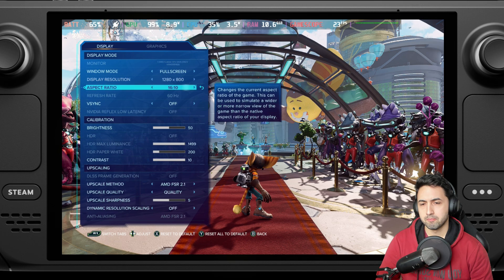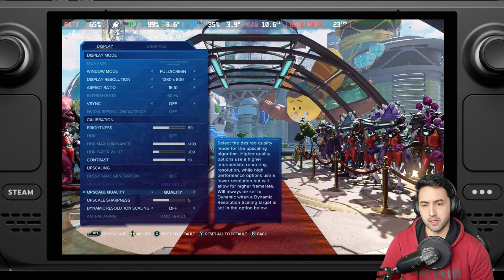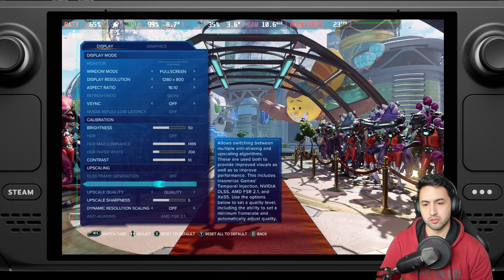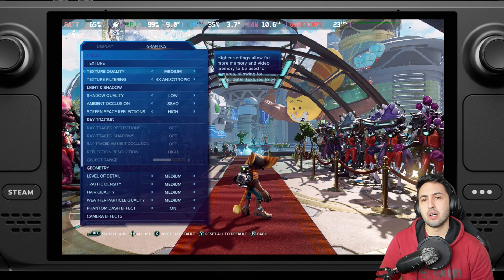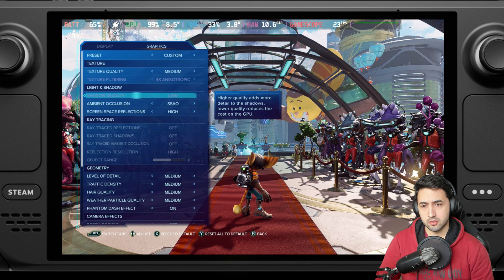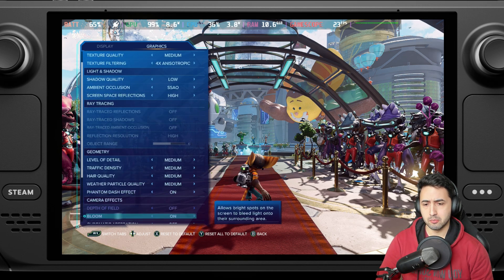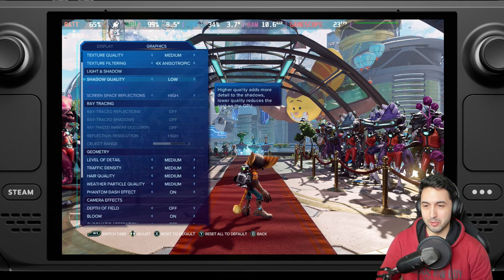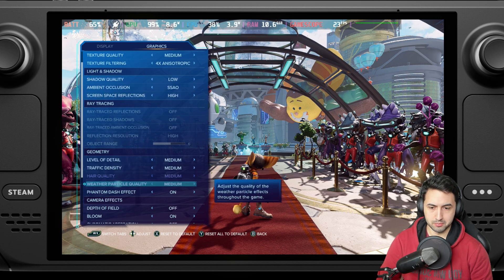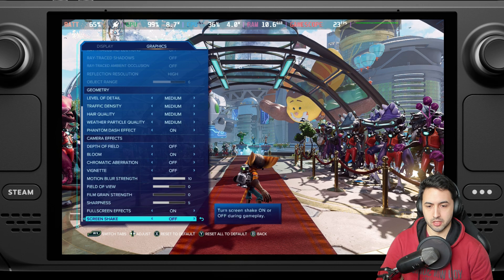So 800p, with normal settings dynamically resolution scaled to 30 fps. The defaults were 800p and a medium preset, which I was surprised about. I'm using medium settings but I disabled depth of field because it's active during gameplay and it annoys me. The medium preset keeps shadows on low, so this is basically the medium preset.